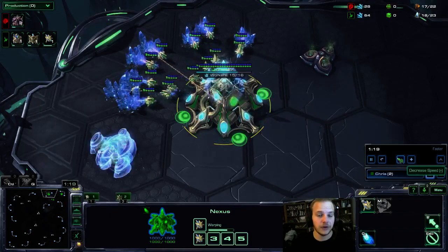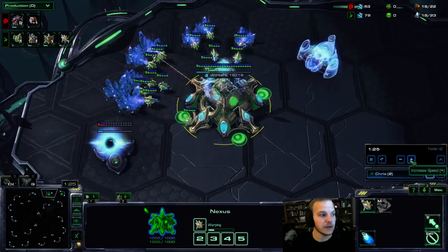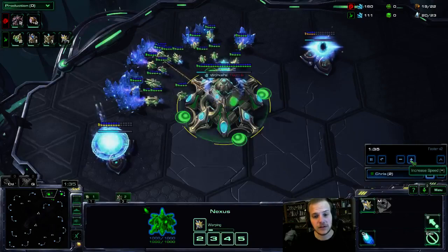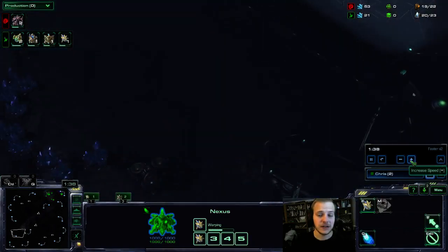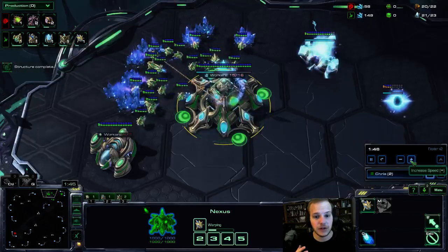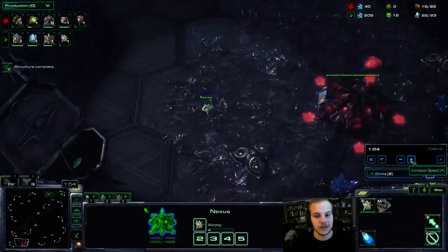Maybe on ladder you're facing a lot of builds where you are getting punished — they're going early speedlings, early pools. But for me, I don't face that that often, so I like to take a quick nexus because the majority of the time this quick nexus is the right choice. Occasionally we get punished, but for the most part taking an early nexus is the right thing to do.